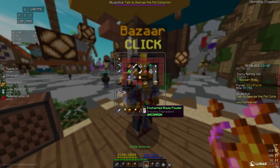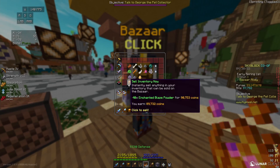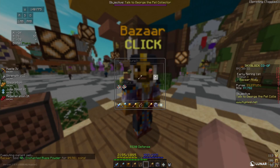And if my enchanted blaze powder is having difficulty selling in a sell offer, I can always sell it instantly for about 90,000 coins, which still makes me about 15,000 coins profit.